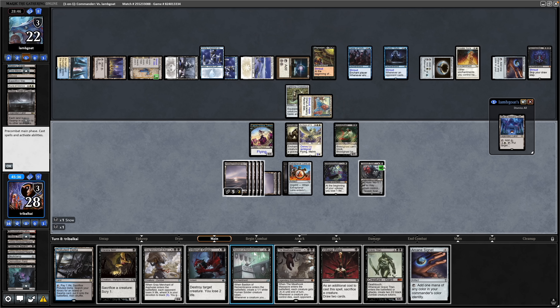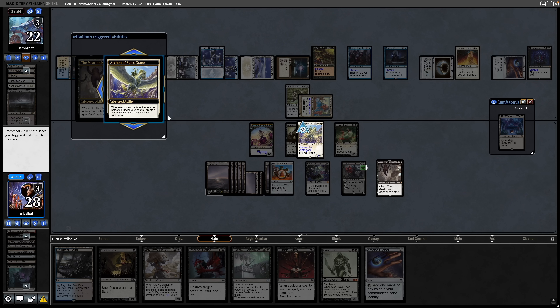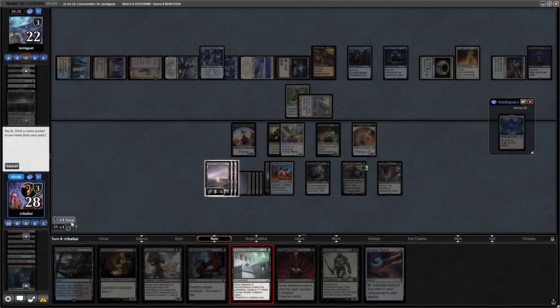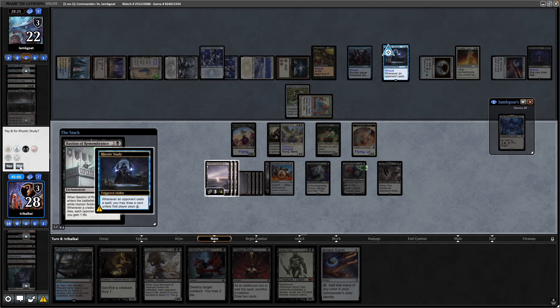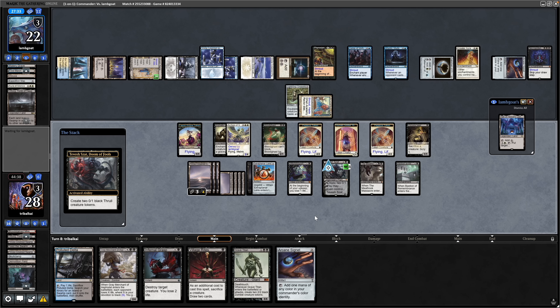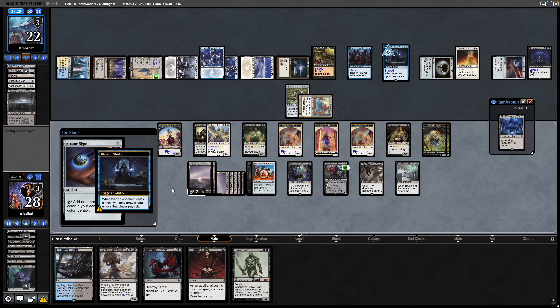Trying to get my Devotion up as high as possible for the Grey Merchant of Asphodel — I think that's one of our only outs here. We'll play the Meat Hook Massacre for just two mana, no mana into X, so just as an Aristocrat effect. That is an enchantment so Archon of Sun's Grace makes us a Pegasus token. That allows us into Bastion of Remembrance for three mana, making us another Pegasus token and another Aristocrat effect. We'll get down the Viscera Seer as a Sack Outlet and plus two on the Tevesh Sat.